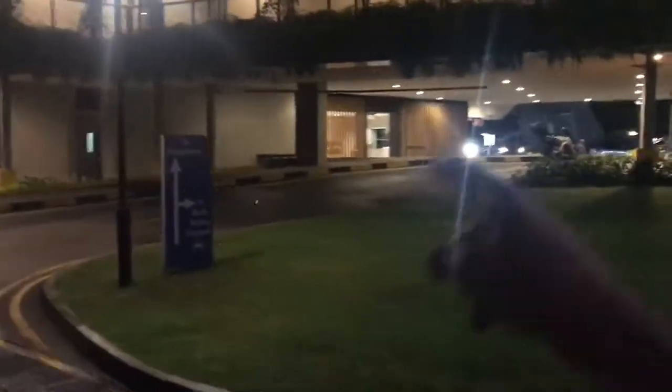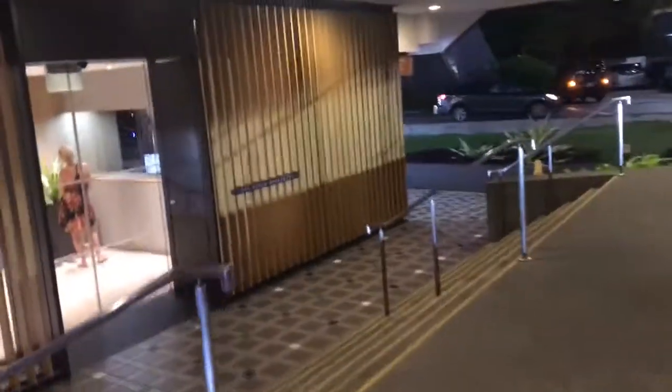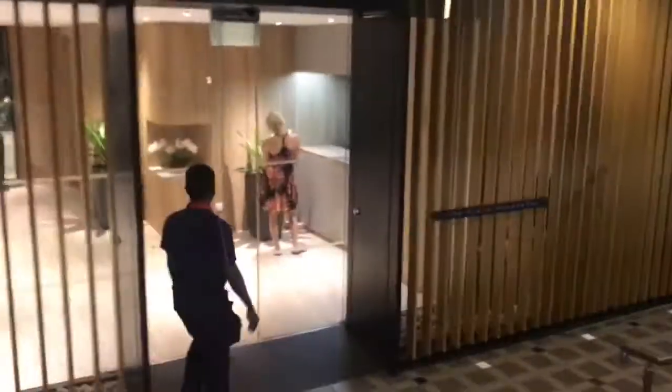Once you're inside, on your right we have the Pan Pacific service apartments, but we're going to the plaza. The plaza is the back-side entrance to the Park Royale hotel. What you're gonna do is enter and ask the security guard on the right to let you into the elevator.